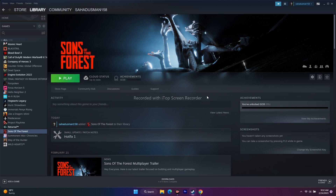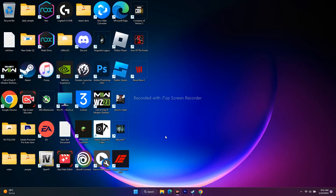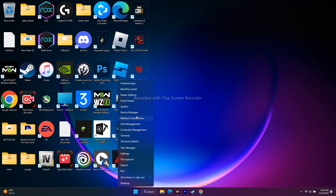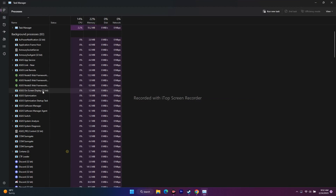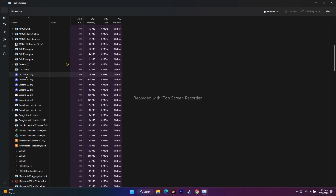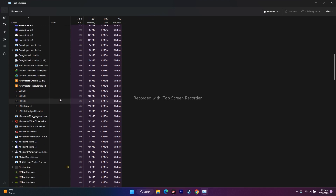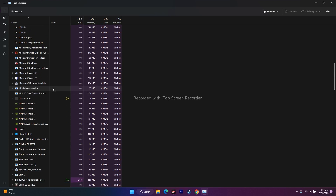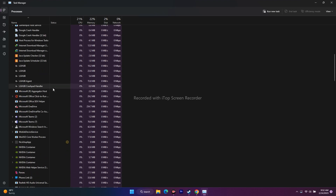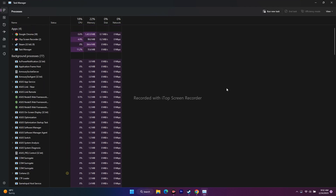Next, close unnecessary background tasks. Open Task Manager from Search or Start. You can see there may be 80 or more apps running in the background draining your performance. Apps like Discord, RivaTuner, and LG Hub drain a lot of performance. Select each one and click End Task to free up resources for the game.